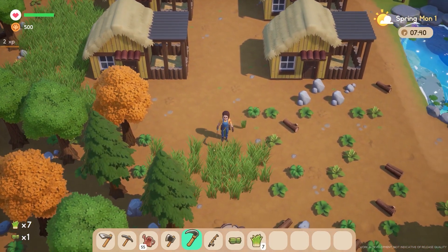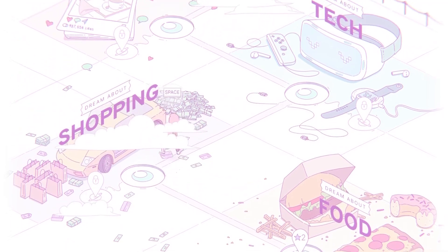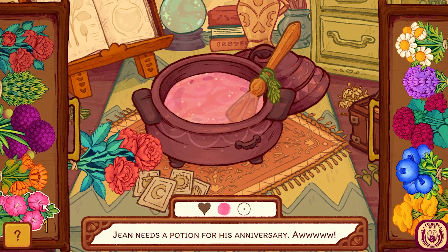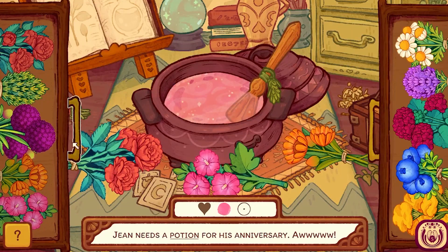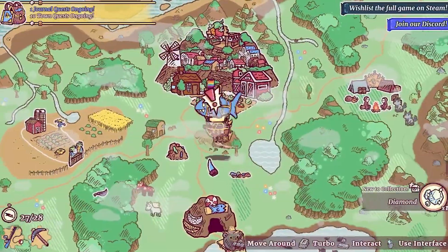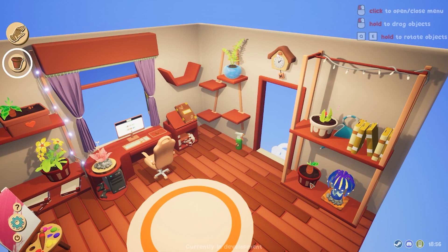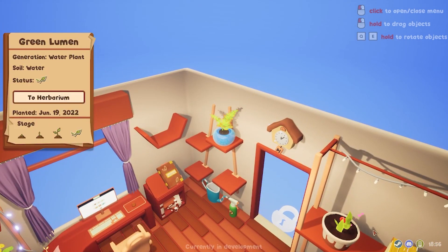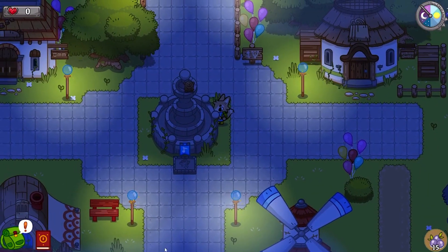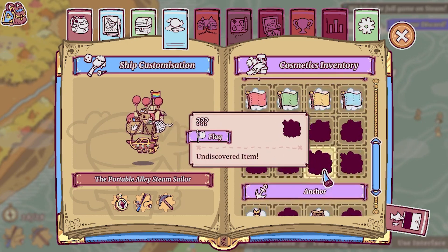Number four on the list of things you must do before early access comes out — and this is a really important one — if you're like me and you often have a really long list of games you want to play, I would highly recommend doing your best to play them before October 11th, or you might not be playing them at all. I'd suggest making a priority list for games you really want to check out, and actually schedule in play times whenever you can to make sure you actually get to them, enjoy them, and appreciate them. Because I can almost promise you, for most of you at least, that the odds of you coming back to those titles after Coral Island is born into the world — those odds are probably quite slim.